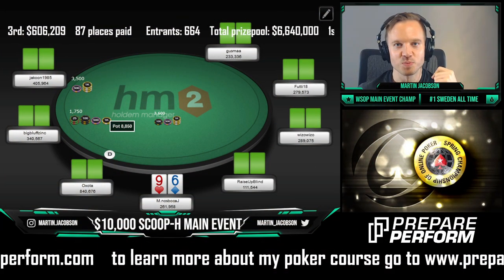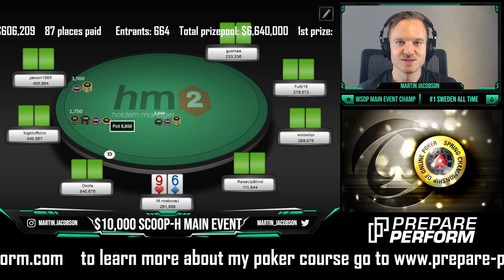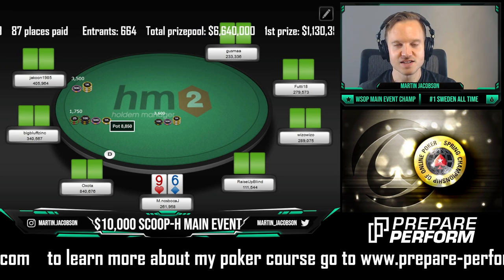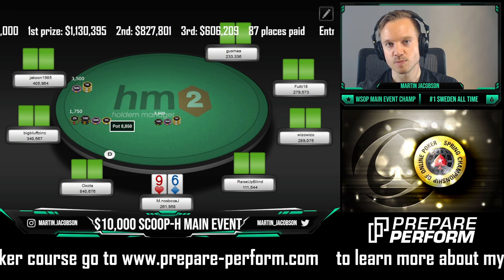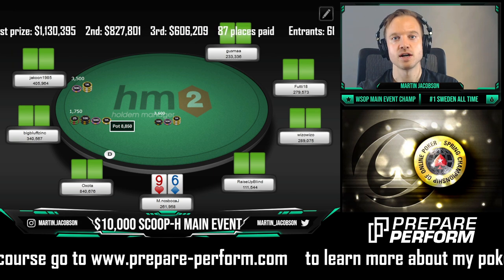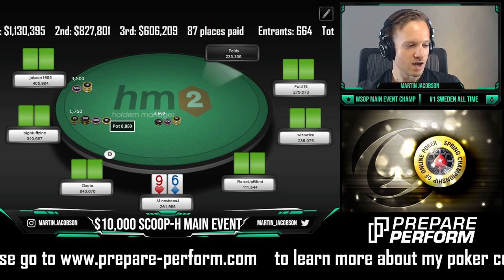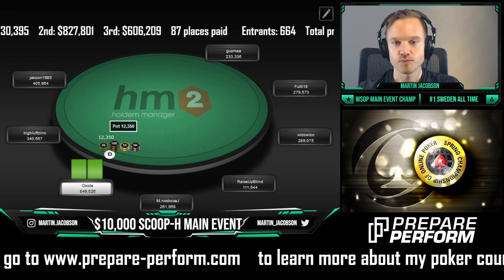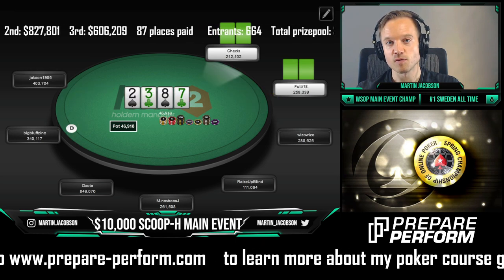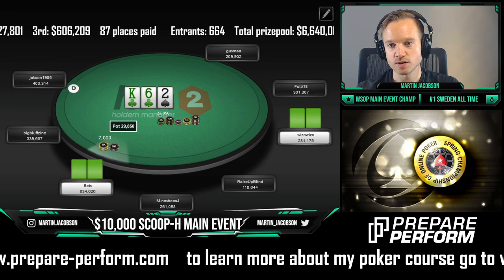Welcome back to part 2 of this multi-part series where I'll be breaking down my 10K SCOOP main event run, where I was fortunate enough to make it pretty deep. I'm going to use the same format as part 1 — showing all the hands, pressing play and letting it run, then pausing whenever there's an interesting spot or a bad play to discuss. We're still pretty deep, which gives us a lot of room and playability with spots that aren't straightforward.